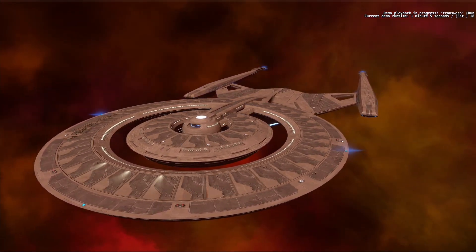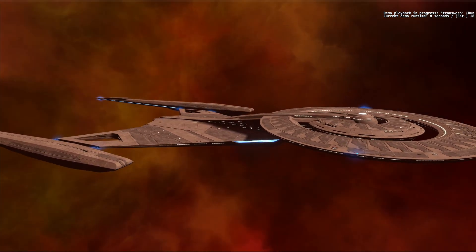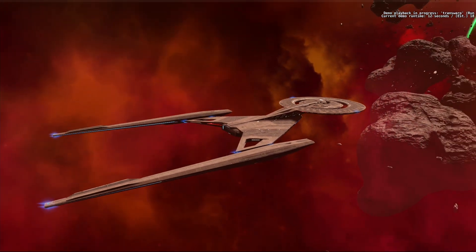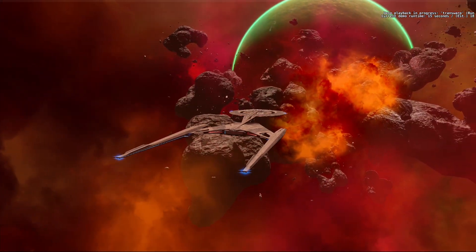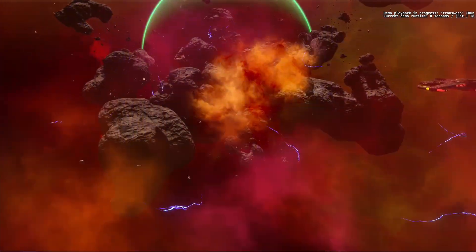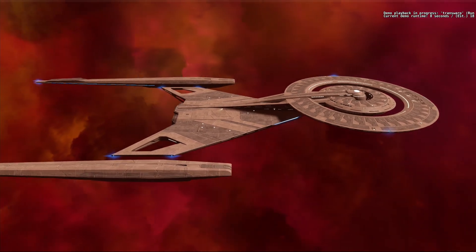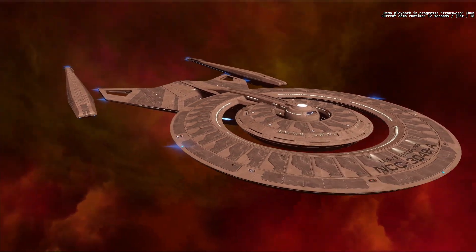One cool feature about this starship is the animation when you're about to use the transwarp. Instead of using the standard ship's deflector to open a subspace rift, you start a spore jump sequence. Why would Discovery even need to use the transwarp when it can instantly travel anywhere it wants? Even though there is no mycelial tech in this version of the starship within the game, the devs paid attention to the details, and I love attention to details.